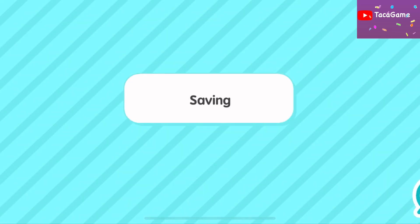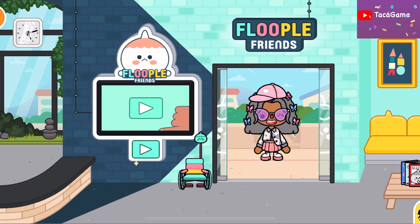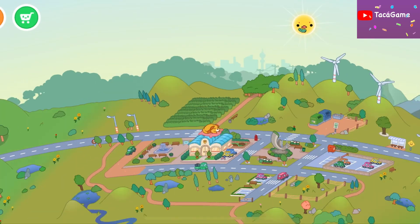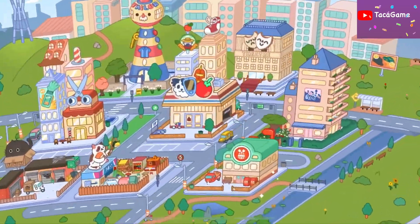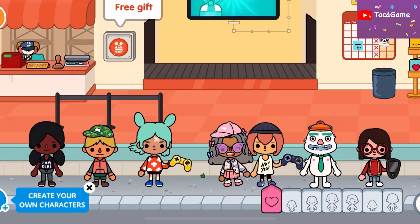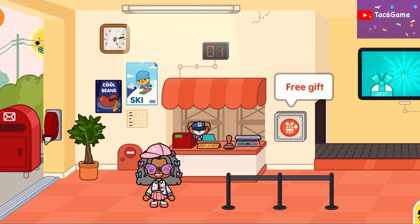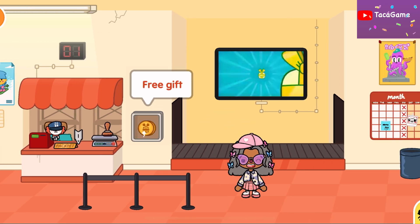Alright, I've got my character ready to go open my Friday free gift! We're heading to the gift center. This is the gift center — let's open it! This is my character. Oh, it's a gift — let's open it. I got ticket number one, and hello Craft Best, hello! I'll click it — okay, let's open the free gift.